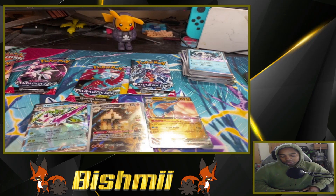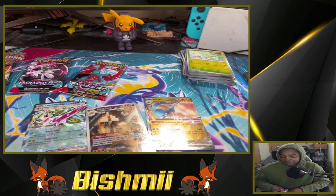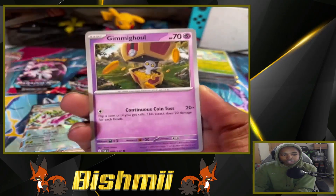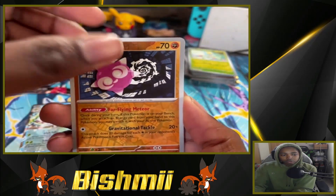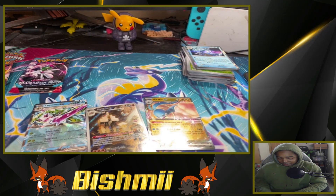So we got Alteria EX along with our Serena EX and Garganacl character artwork. Four more packs left. I'm saving the Armor Rouge for last because it's gonna have the big hit in it. Water Energy, Psychic Energy, Flittle, Trubbish, Gimmeghoul, Wiglett, Techno Radar, Counter Capture, Maschiff, Minior reverse, Scovillain reverse, and Kingdra holographic — getting closer to the hit!